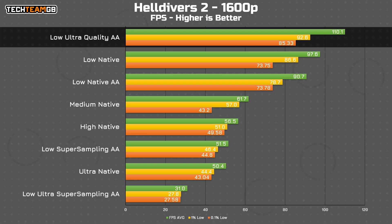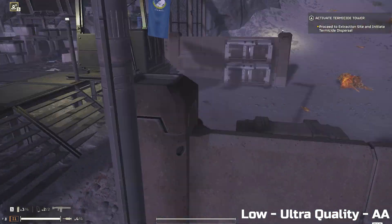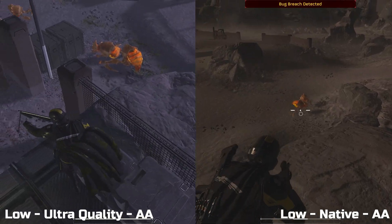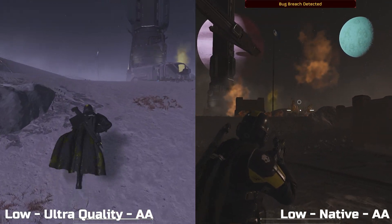Now if we flip the render scale the other way, so that the game is actually rendering frames at lower than native resolution and then upscaling the image, that starts to make some more sense. Even using the ultra quality option, which is the closest to native resolution rendering possible, that adds a full 20 FPS average over the low plus AA run at native resolution. Even the 1% lows are actually higher than the average on the native render scale, so it's pretty clear that it's a worthwhile choice. There might be the tiniest bit of visual quality difference between native and ultra quality, but while actually playing, I cannot say that I noticed. Here they are side by side so that you can see how they compare. There really isn't much in it, which makes running at ultra quality a no-brainer.